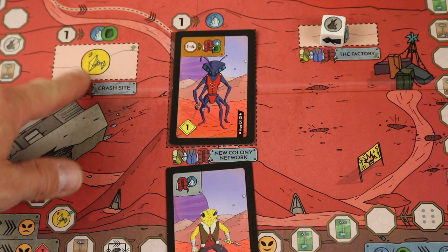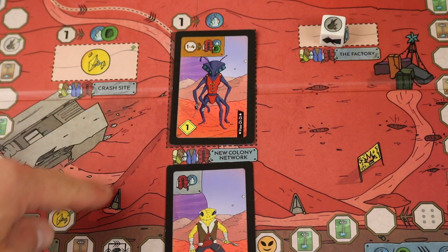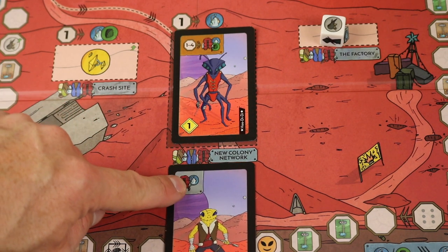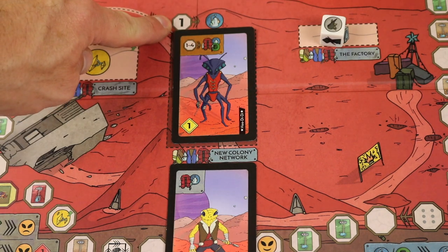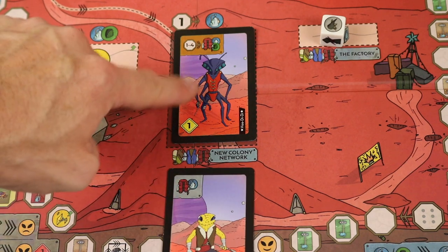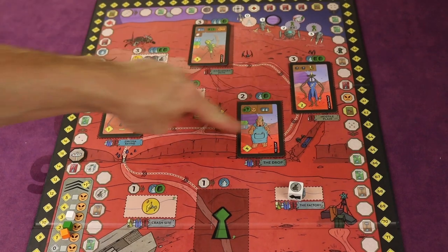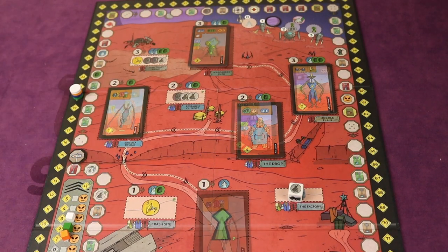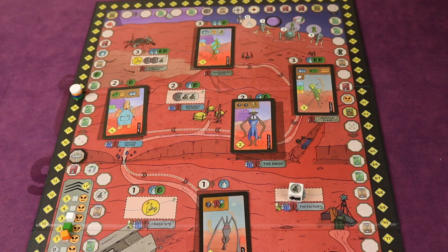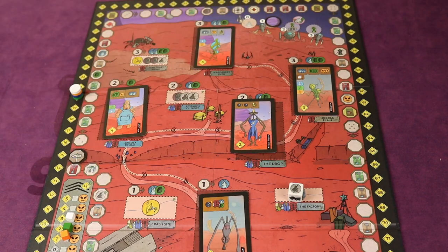Instead of exploring a spot that gives you resources, you might explore one that gets you a new colonist, like the new colony network. If your colonist has the right backpack icon, you can go there. This one lets you pay one less than normal — so you wouldn't have to pay at all — and you'd gain that colonist into your hand. There's a sliding row of colonists, so they slide down and a new one fills in. At the beginning of the game they're all A-level colonists, but in the second round B-level colonists come out that are more powerful.